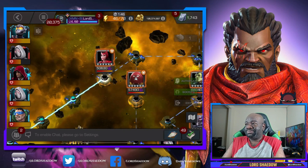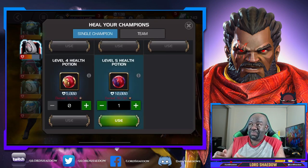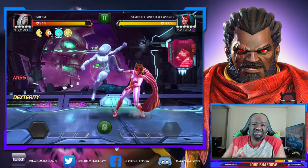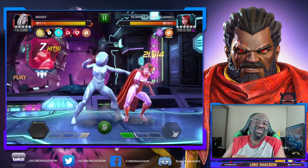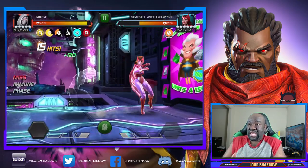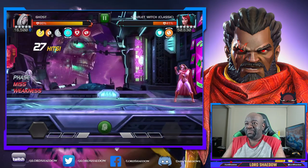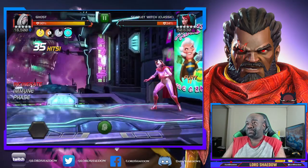We got Professor X down — took a little damage but got him. Next up is Scarlet Witch. She can put poisons on you, which Ghost actually loves. I'm using some potions here but I have plenty in overflow. The one thing I don't like about Scarlet Witch is the heal block. Normally with a weakness debuff my Willpower mastery lets me heal up, but when she puts heal block on me I take damage instead.